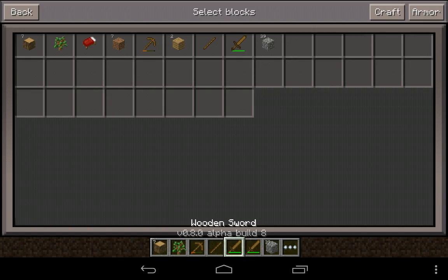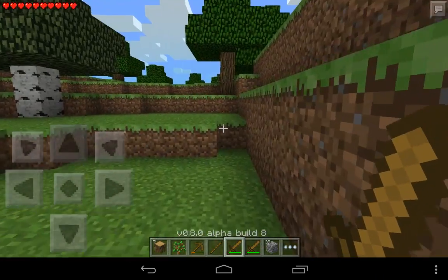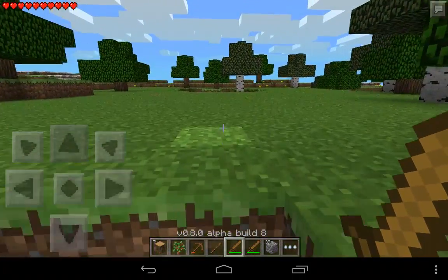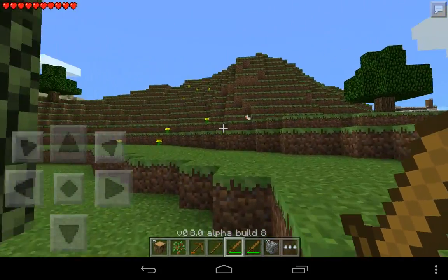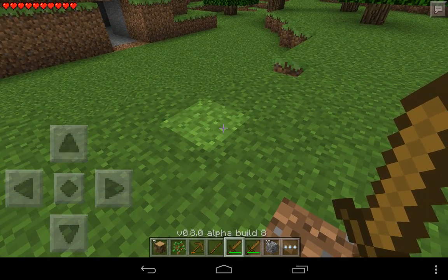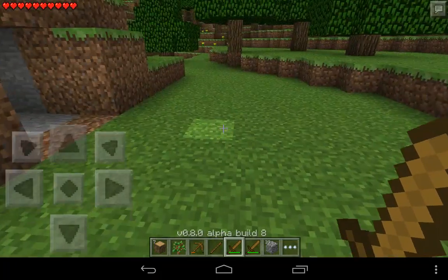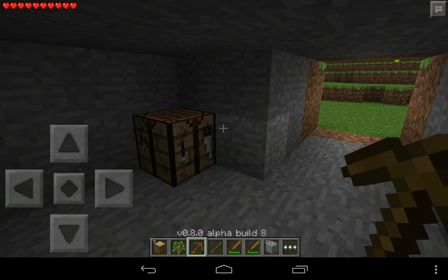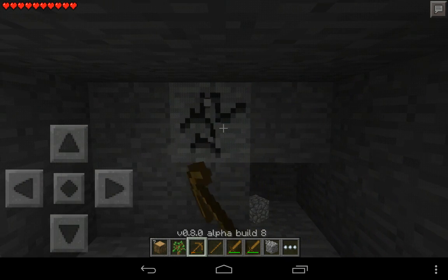I encountered a bug already. Great job, Mojang. There are probably going to be some bugs in the new updates of Minecraft. I have two swords showing, but it's only one sword actually — it just takes two inventory slots. So that's a bit messed up, but not that much.